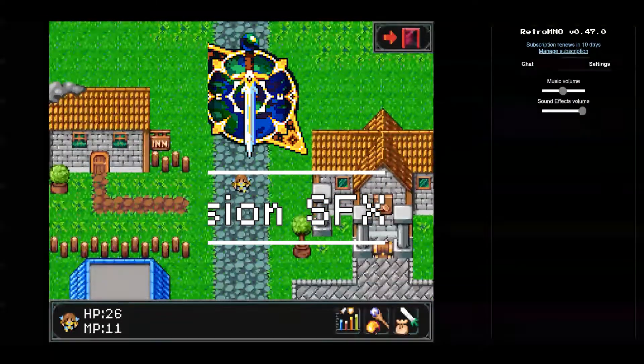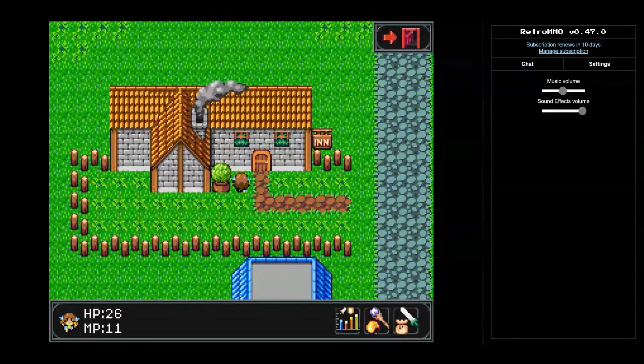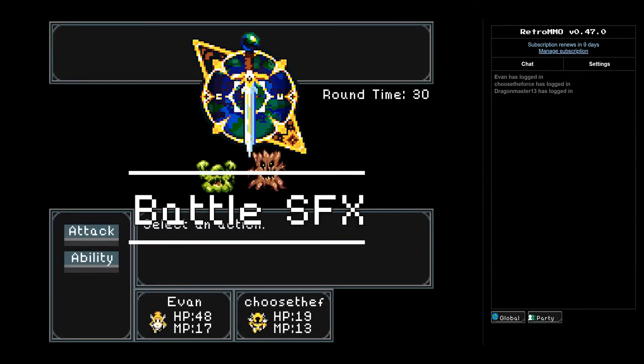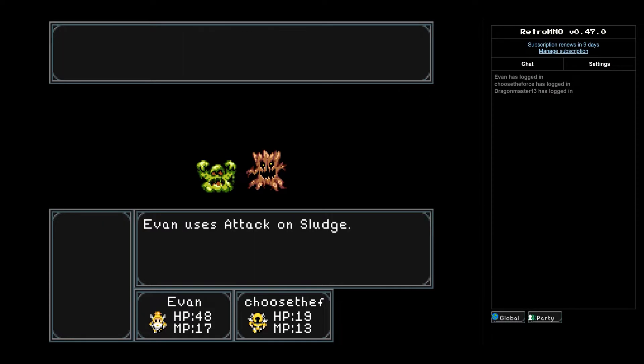First up we have a fun little update to how your character interacts with the Retro MMO world. Every time your character runs into a wall or any collidable tile, it plays a bonk noise — a super important feature for sure. Bonking into tiles isn't the only new sound effect in Retro MMO. Now while in encounters, each ability has its own unique sound. Nothing like the clashing of metal and the death cries of your enemies to get you fired up for battle.